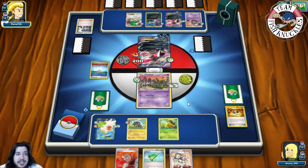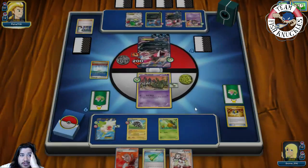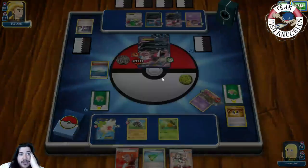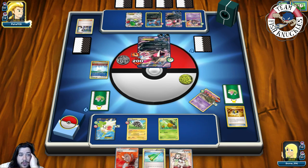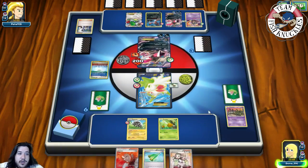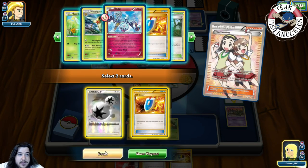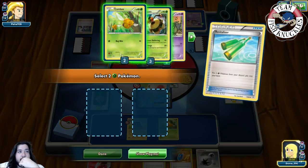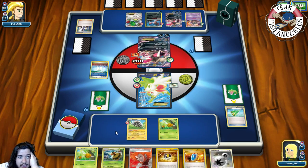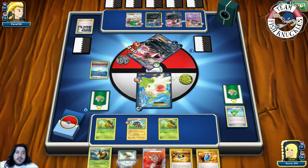Our opponent takes a knockout and we go down to three Prize cards. We use Teammates to grab a DCE and a VS Seeker, then Revitalizer for Combee and Vespiquen. We put Combee and Vespiquen into our hand, play Combee, attach DCE to the active, and use Sky Return for a knockout on the Yveltal, promoting Combee. We drop to four Prize cards. From prizes we find our prized Blitzel and Shaymin.